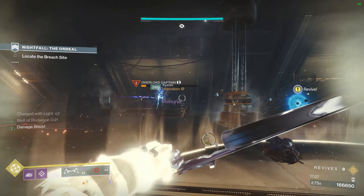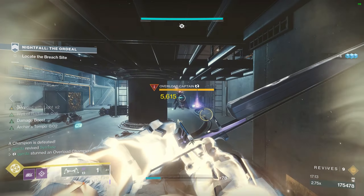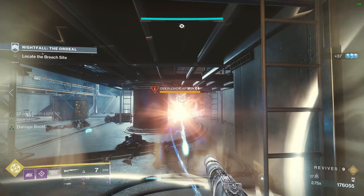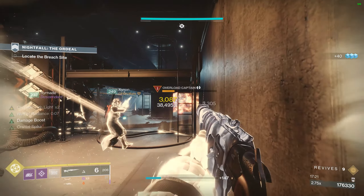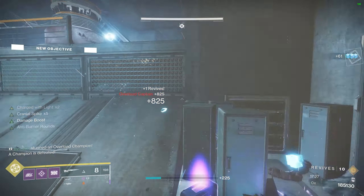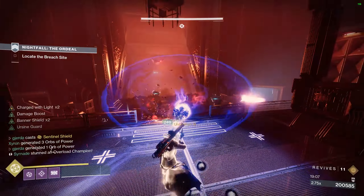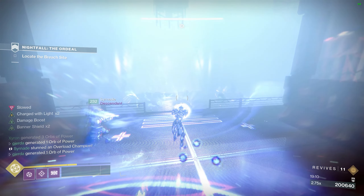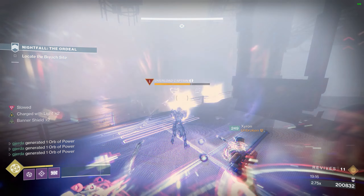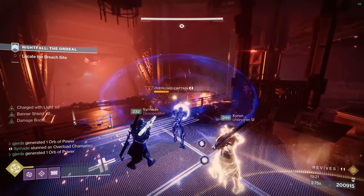In the long room where you're defending against shanks and moving the electric ball down the hallway, pop a Well of Radiance at the final deposit area and chain Ursa Furiosas down the whole length. One Titan defends the other Titan carrying the ball. Meanwhile the Warlock prioritizes shooting the Exploder Shanks as soon as they spawn — two Exploders spawn simultaneously, so shoot those first, then focus smaller shanks. The other two rooms after this don't provide too much trouble: hang far back, shoot the same thing at the same time, chain Ursas, and take it slow.